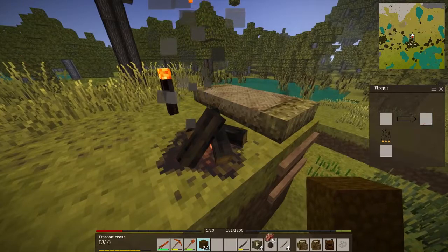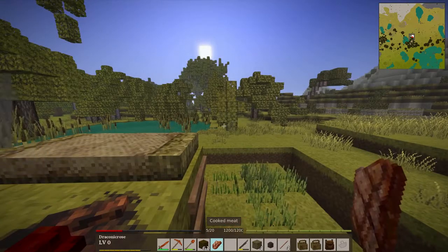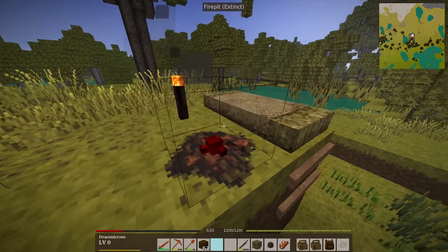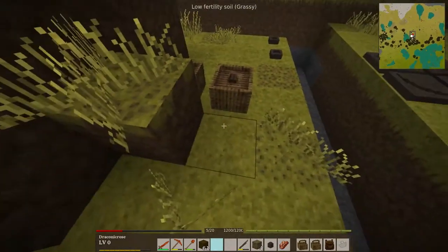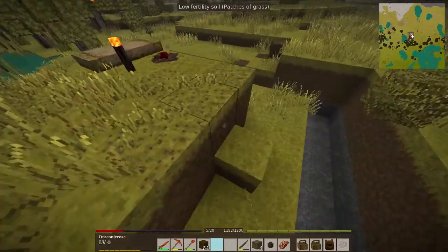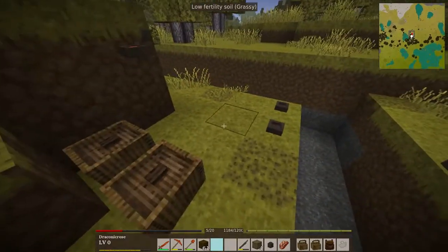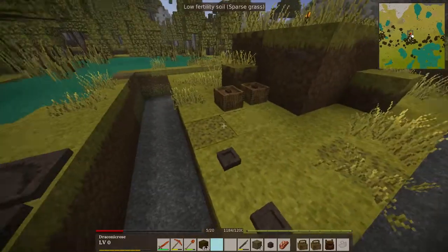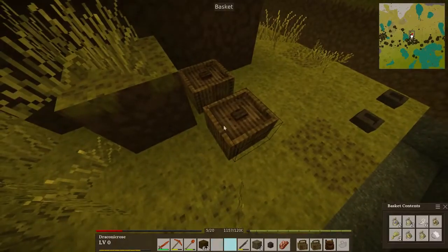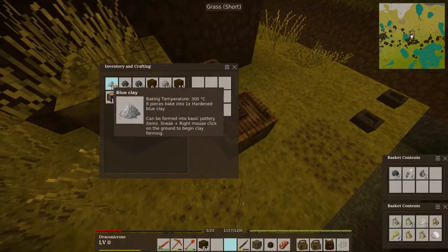Do we have food now? Yes, we do. Let's eat some of that delicious cooked meat — just a few pieces. Now that we are out of charcoal, there's no real way for us to get more copper processed. Where's my tool rack? Here it is. While we do want that hoe — getting a hoe going is pretty much our next goal so we can do other stuff.